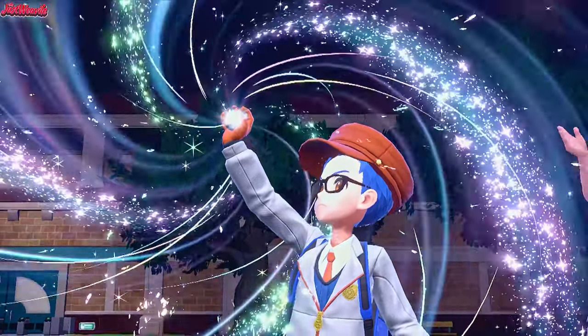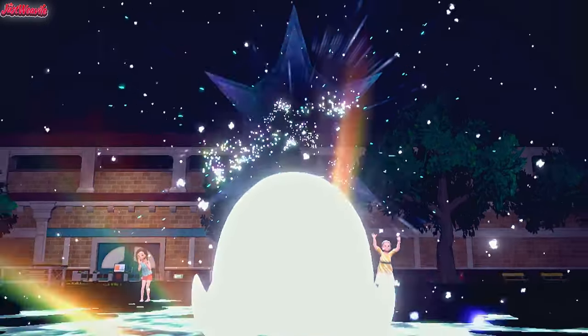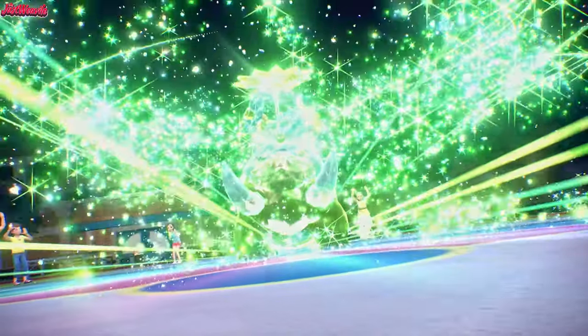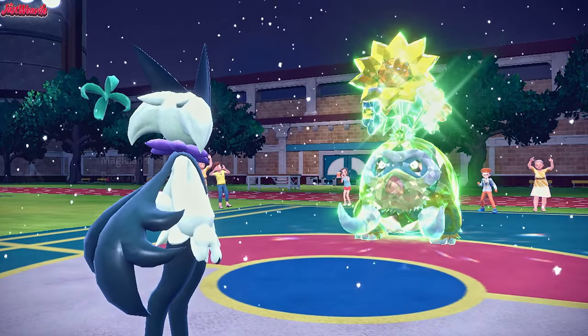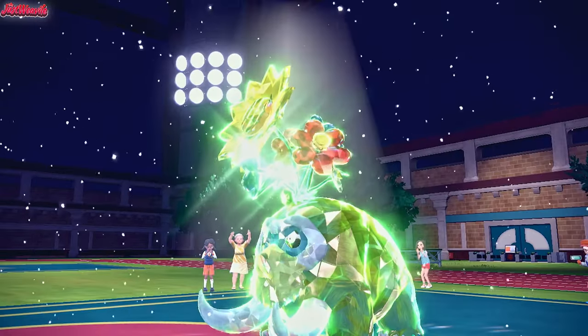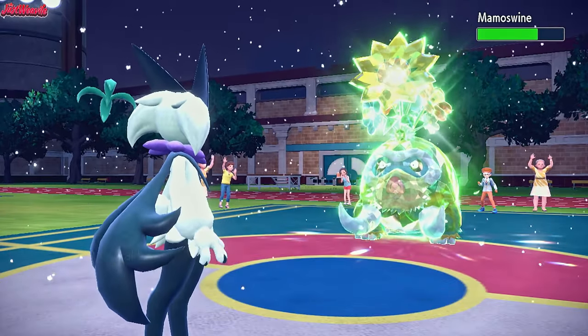They're actually going to Terastallize — what type? Hopefully Rock... Grass. They are Tera Grass, which is really interesting. I should have scouted by going for a U-Turn. That Mamoswine is going to screw me up. Flower Trick comes through — obviously it's not going to do much damage being a Grass-type move on a Grass-type, but it's still a bit of chip at the end of the day. We get a crit obviously.